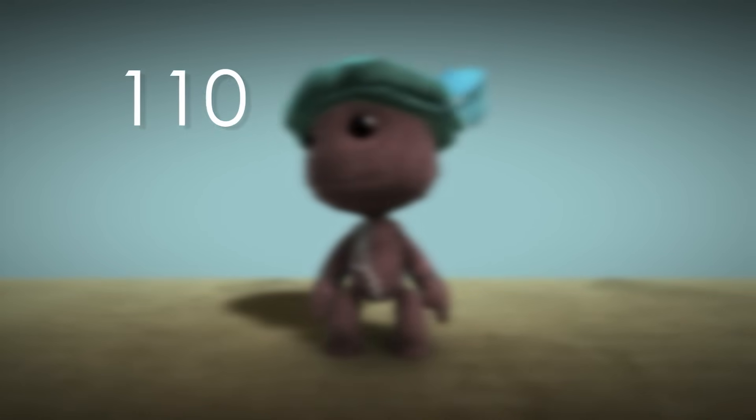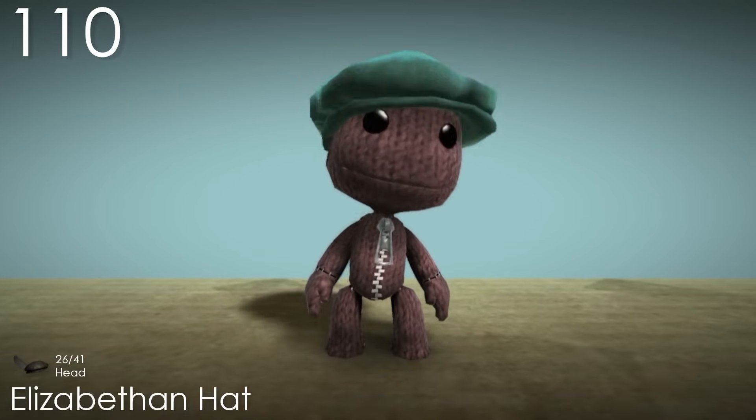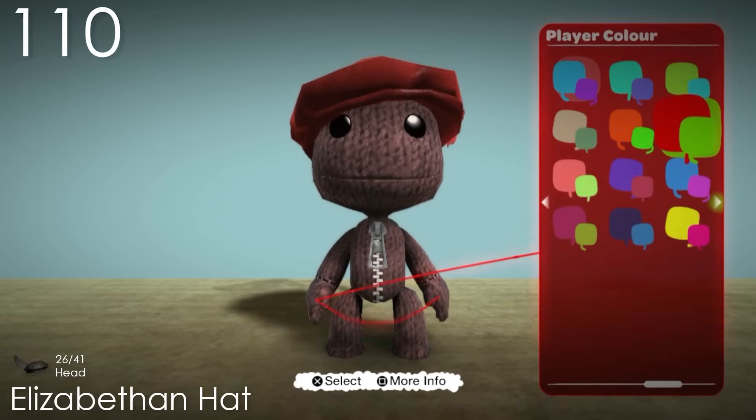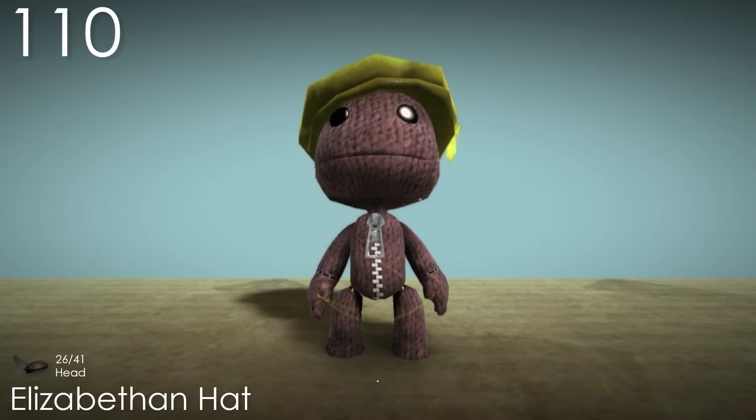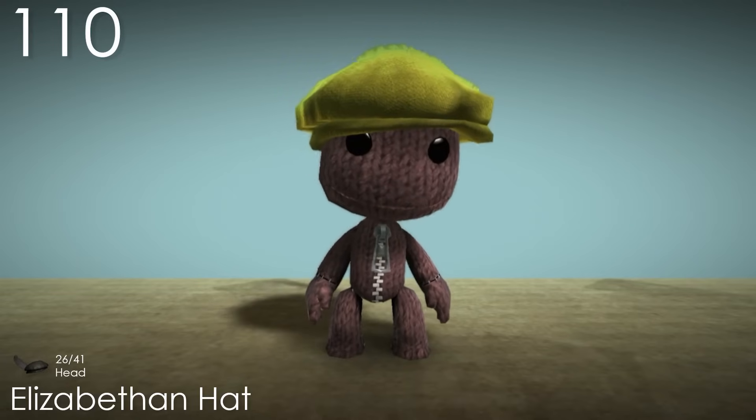Number 110: Elizabethan Hat. This is a pretty cool looking costume considering the whole set, but the feather in the hat really lets it stand out on its own. I think the popper colour is a nice addition, but I think it should have only been applied to the feather or the hat, not both of them. It makes it look like the whole thing has been dropped into a bucket of paint.